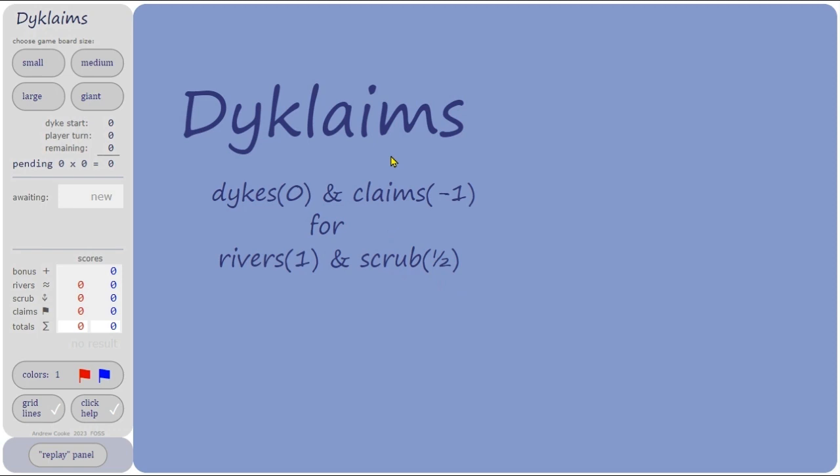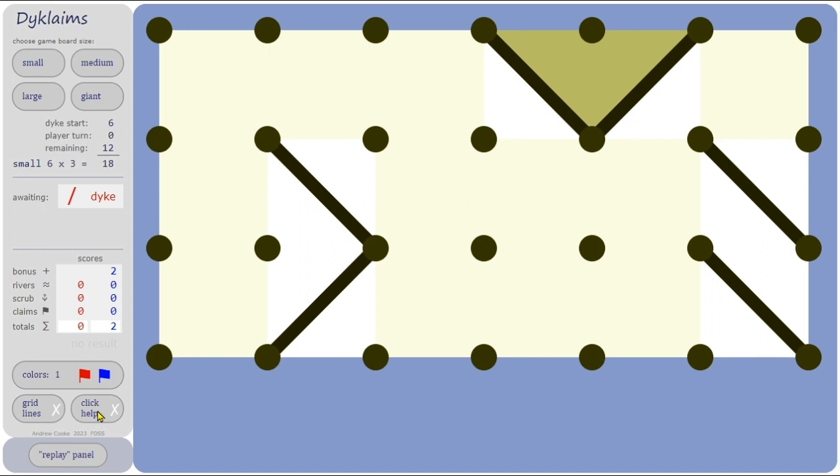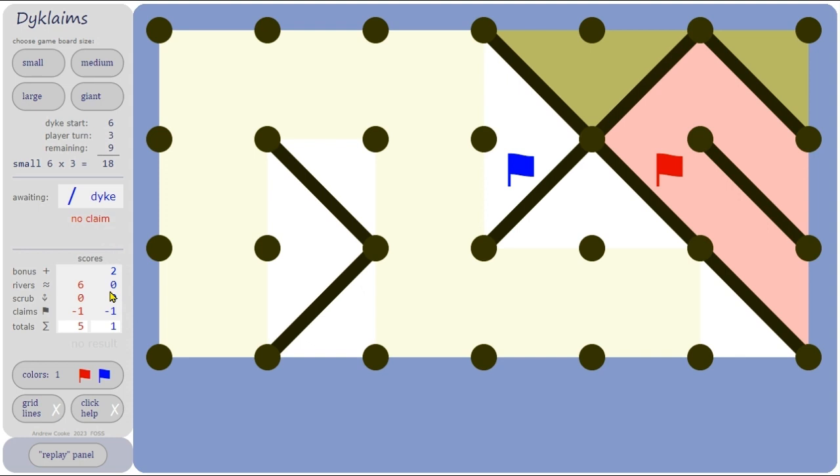There are a few things about the program I haven't explained yet. When you start the program you get a settings screen where you can choose your board size, turn off grid lines and coordinates if you don't need them, and turn off the click helps if you know where to click. You can place a dike, then if blue decides 'I don't like the look of that,' you can redo the dike and go somewhere else. If red put a dike and then decided not to waste a point on a claim, you can say 'no claim' and you won't get a point deducted from your score.